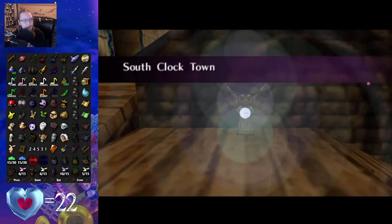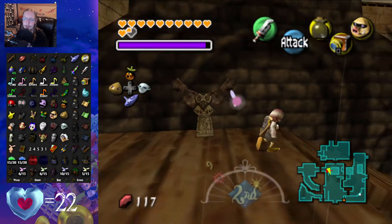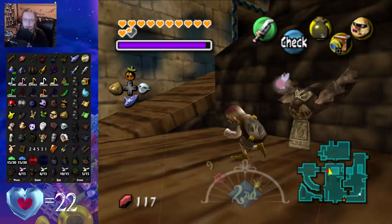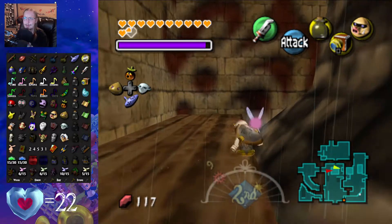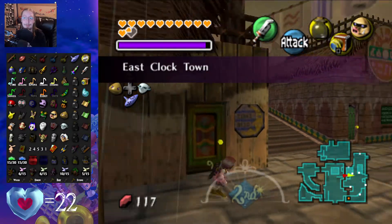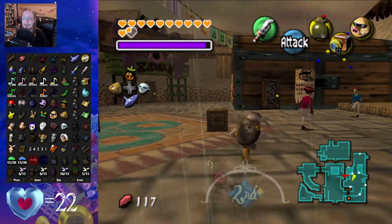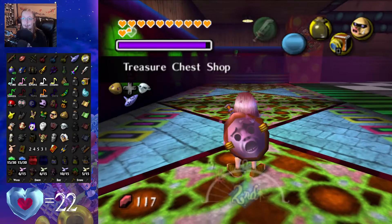Now we're going to head over to Clock Town and do a few things there. We're going to go to the mayor's office once that's open. We're also going to the chest minigame — or the chest shop? I don't quite remember what it's actually called. But we're going to do the minigame that we got the hookshot from, which was from just normal Thelma, which I found absolutely hilarious, because usually you'll get the heart container from Goron Link.